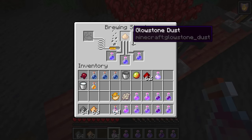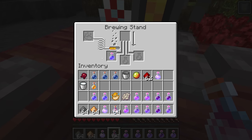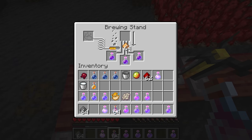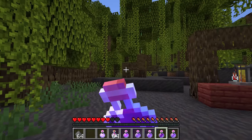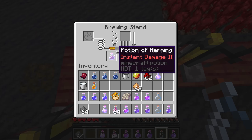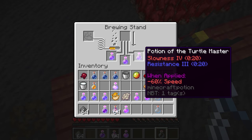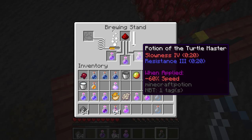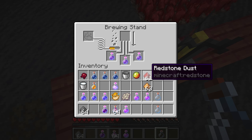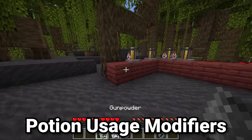Certain things like water breathing can't be made better in any other way, but if something can be strengthened, that's where glowstone dust comes in as a strength modifier. For example, we can take an instant damage one potion and with glowstone dust make an instant damage two potion, which is much stronger. With a potion of harming two we lose a huge amount of health compared to harming one. Note that redstone dust and glowstone dust are mutually exclusive — you can only apply one of the two to any given potion.